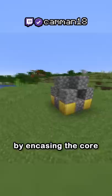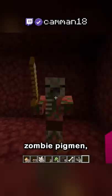By encasing the core in these blocks, you could activate the nether spire — the only way to get netherrack, glowstone, quartz, and zombie pigmen.